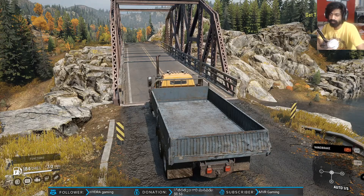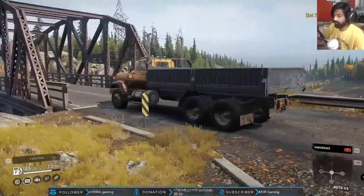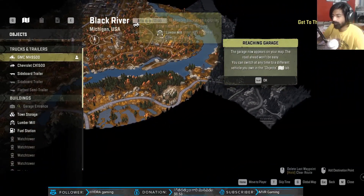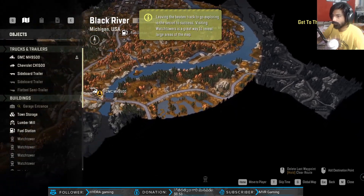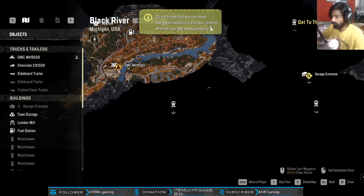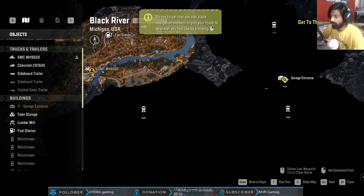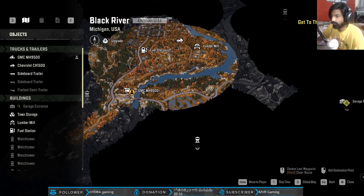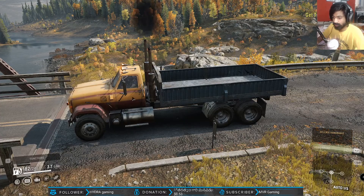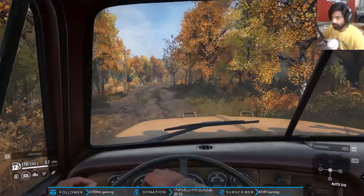Hey, what's up guys, Vintio here and welcome back to another episode of Snow Runners. In the previous episode we had the objective to build the bridge and we're done. Right now I'm at the bridge with my trailer and our next objective - let me open the map - we have a watchtower here and our next objective is to explore the garage. I'm thinking to go to the garage first and then explore all the watchtowers so we can uncover the entire map. Let's go - some FPV action here.